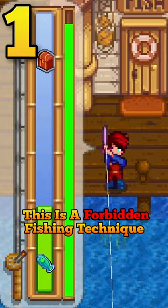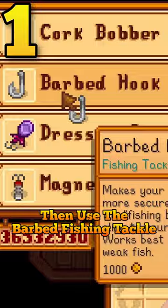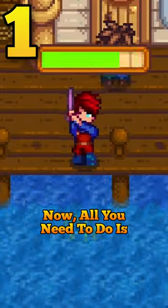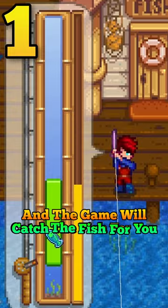This is a forbidden fishing technique. Enchant your rod using the auto-hook enchantment, then use the barbed fishing tackle. Now all you need to do is cast your line and the game will catch the fish for you.